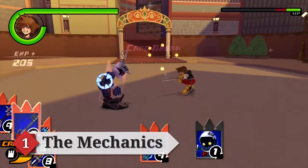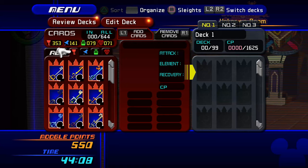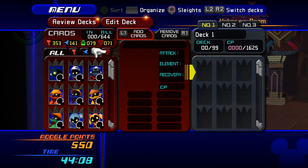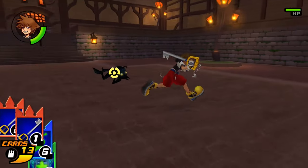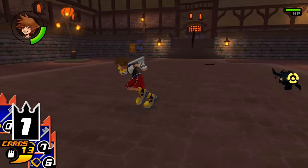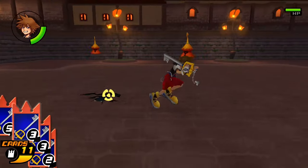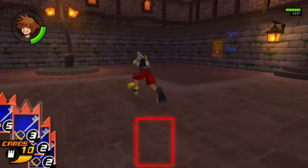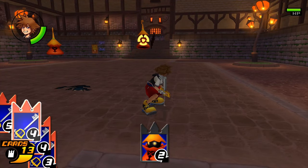When you are in battle you are using a deck you have created filled with 4 types of cards: attack cards, magic cards, item cards, and enemy cards. The first 3 types are the cards you can see when cycling through your deck in battle. Every attack, magic, or item card has a value from 0 to 9 that determines if it can be played. If no card is visible in the bottom center portion of the screen, you can always play your card. If there is an enemy card, you can only play your card if its value is equal to or greater than that of the enemy's card.